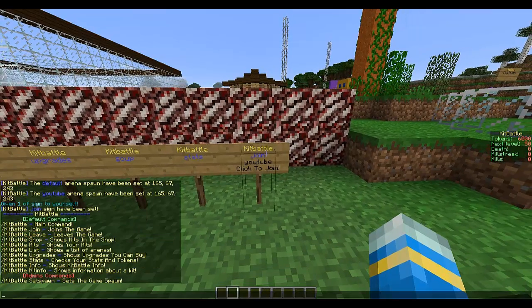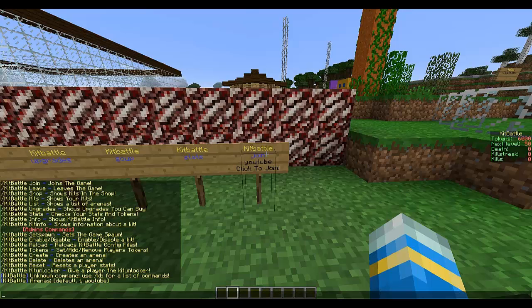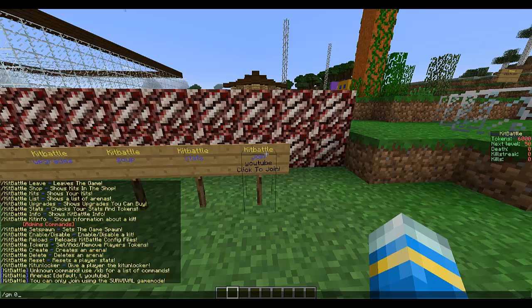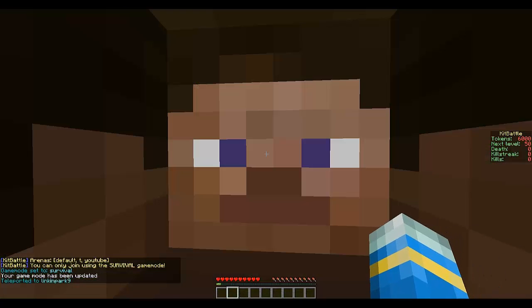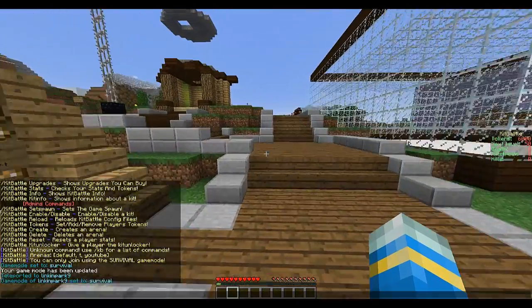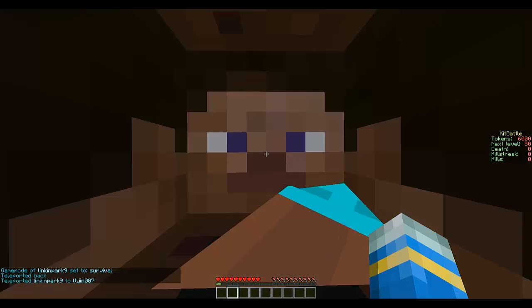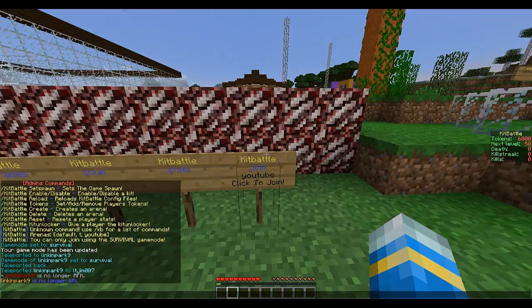Here are the commands which show you everything you get. KB list shows the arenas — there are currently three. Let's join once I've teleported my friend. He's joining now and we are both in.